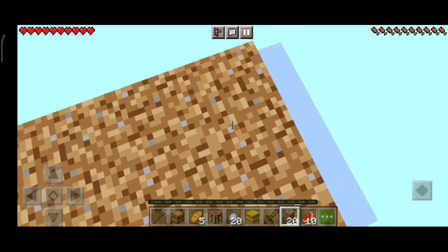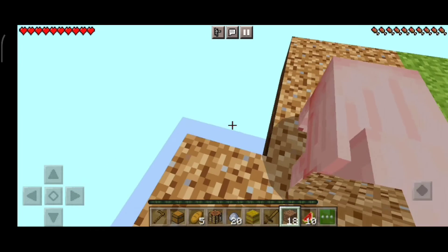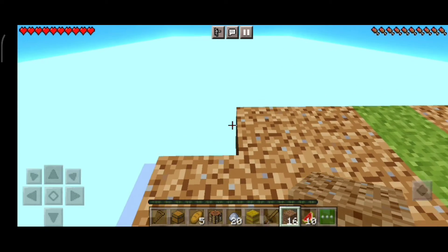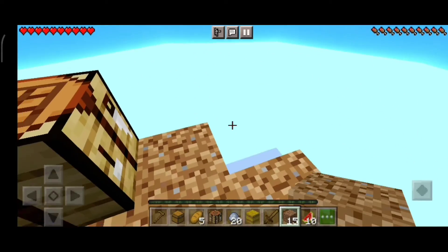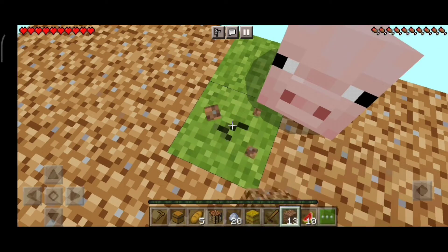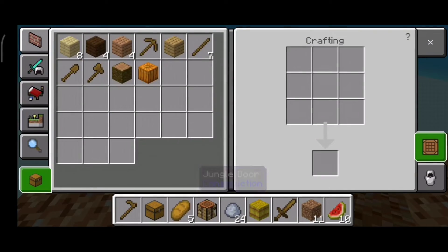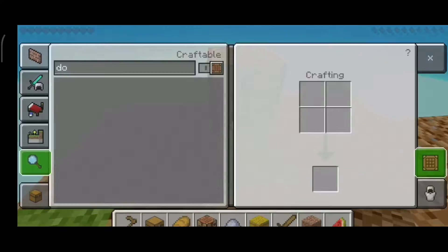I thought that if we crafted every wooden tool we would get to level 2 and unlock stone, so we could make stone tools and coal ores would appear. Maybe we need to keep leveling up before they give us that. It's all about just farming this dirt. I'm going to make a door for our house.